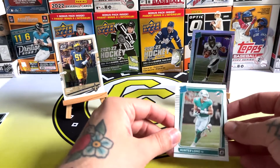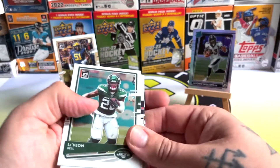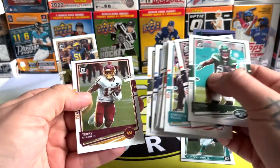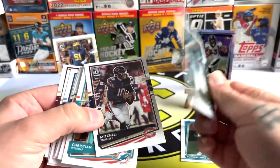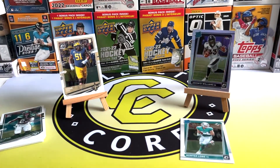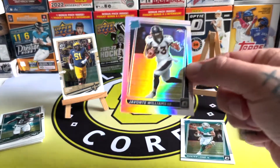So we've got two Rated Rookies: Hunter Long and Giovante Williams. That's not bad. What was the last card from the 2020 pack? I think it was Von Bell. I don't think we got any silver or anything there — just the one rookie, so it was a pretty terrible pack. I'm going to have to give the win to the 2021 for the Giovante Williams.